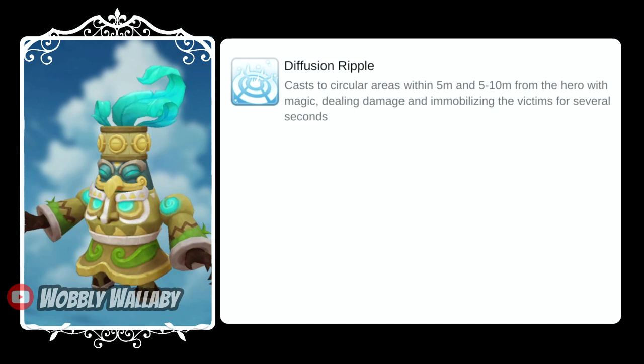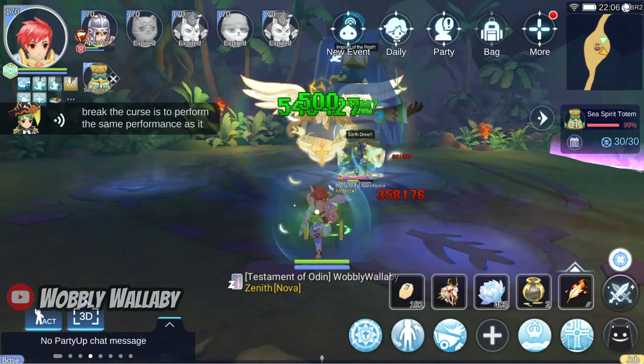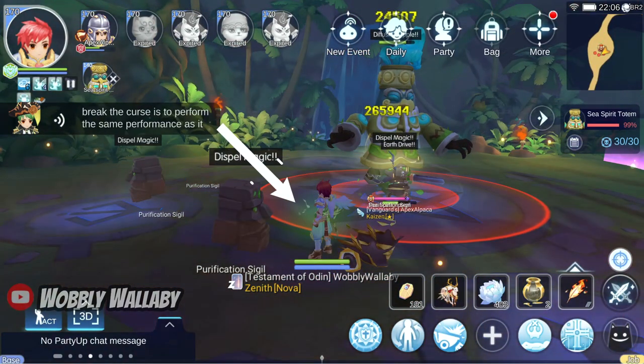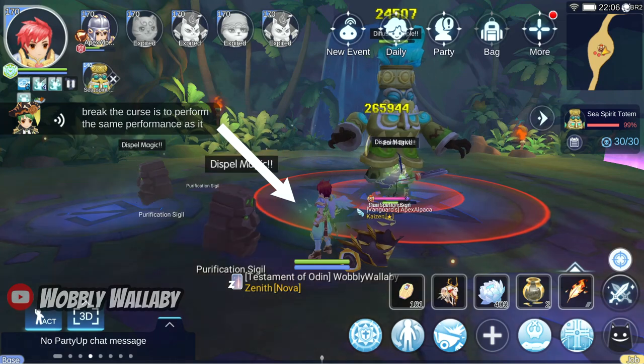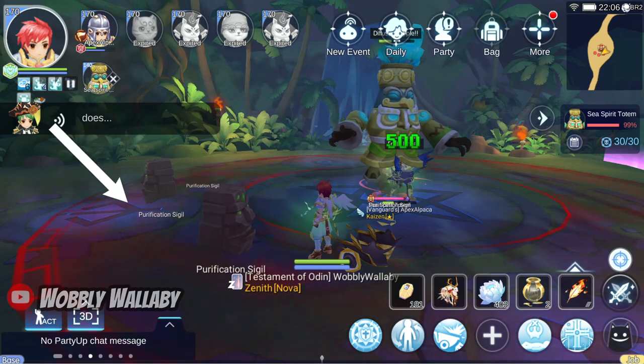Next is the skill Diffusion Ripple, which will put a red circle on the ground that you need to avoid. Here is the first circle, which is within 5 meters of him — you need to avoid going into this circle. After that, he casts one that looks like a red donut and you need to go either towards him or move beyond 10 meters.